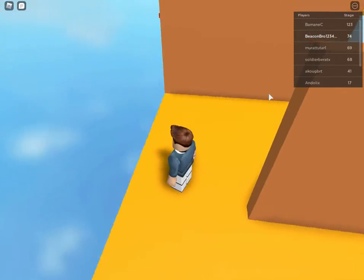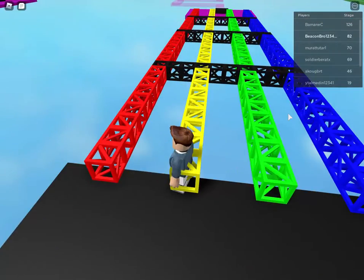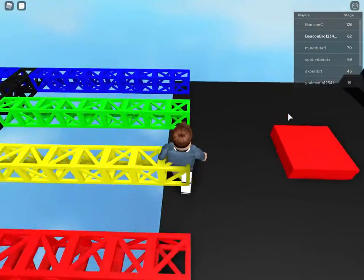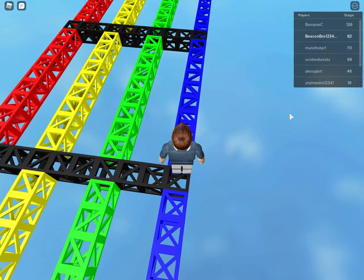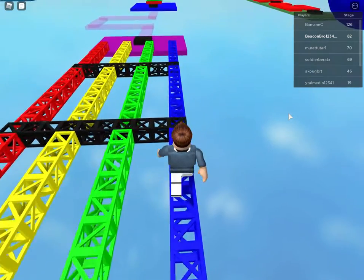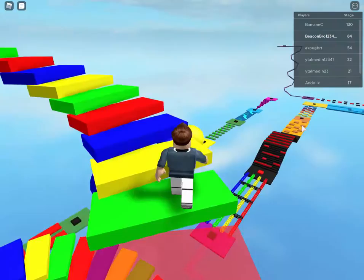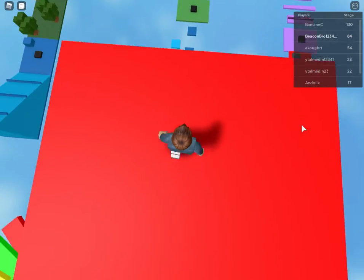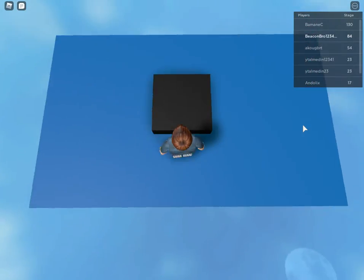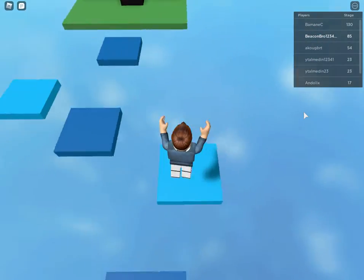This one is another sliding one which you'll have to be careful on because you need to stop and go through. This next one is a really hard one — even I can't figure it out. All that helps me is basically just doing this. This one is interesting — it's blue, blue, and something else. If you know the pattern you'll probably be able to do it, but not me. We've still got a lot more levels to go.